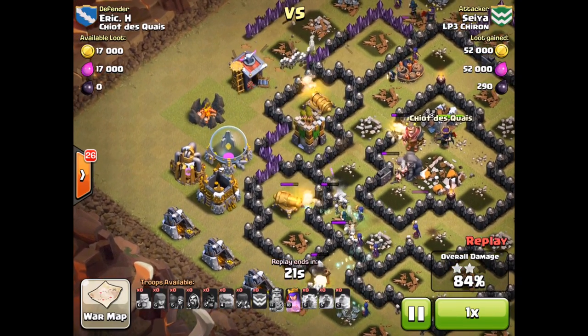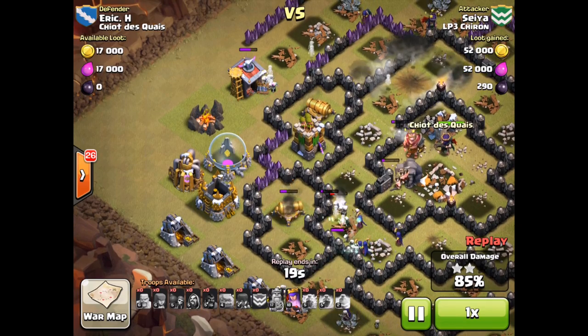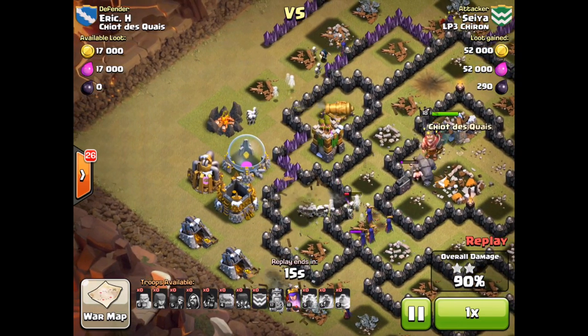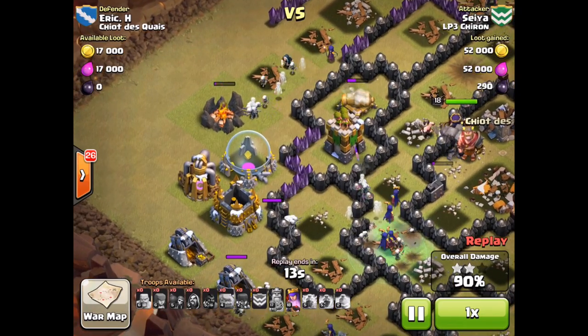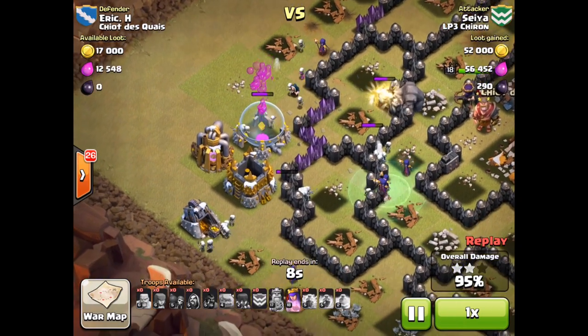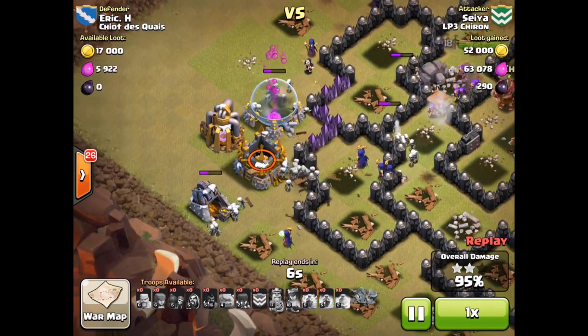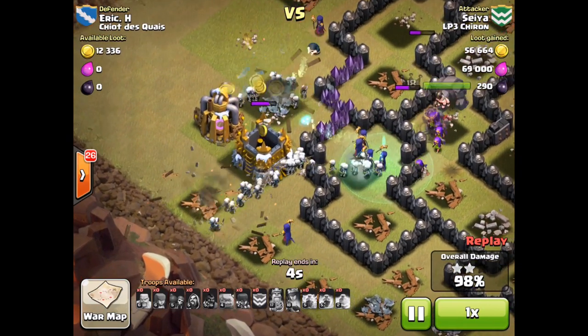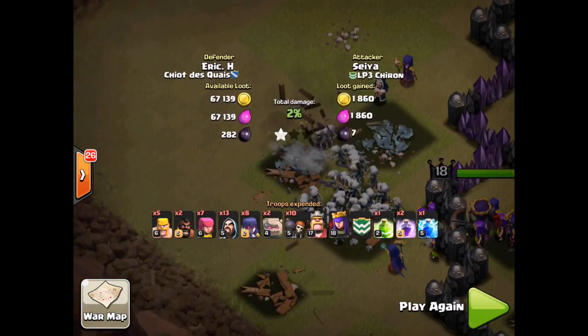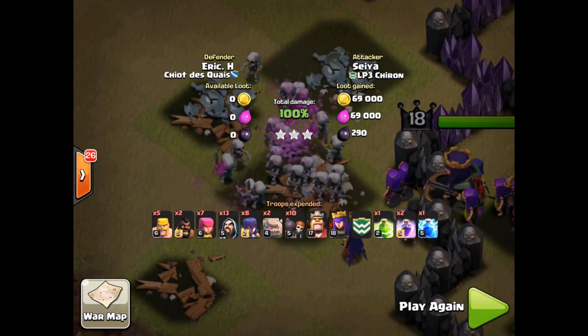Seiya is obviously shooting for the three-star here. They're closing in on the last structures in the village. The queen is still at full health, and there's a golem as well, but it's really the witches doing the bulk of the work around the outside — those skeletons overwhelming structures. A massive amount of skeletons as we get down to the last structures, and a three-star win for Seiya and LP3 Chiron.